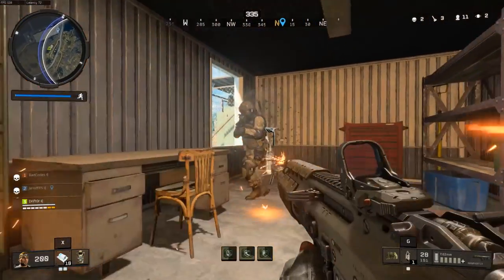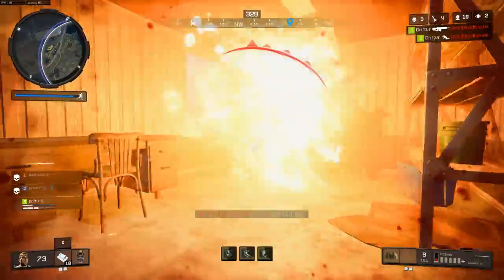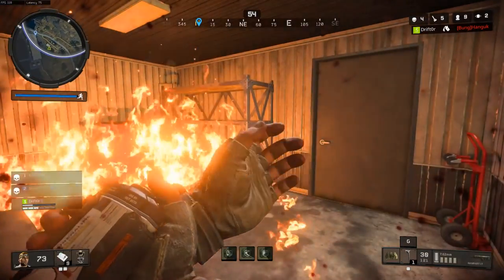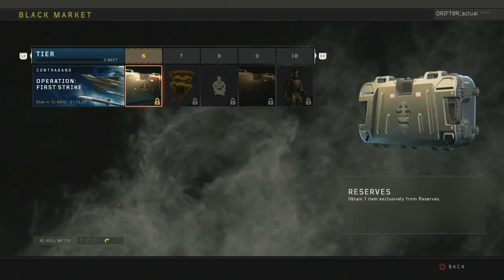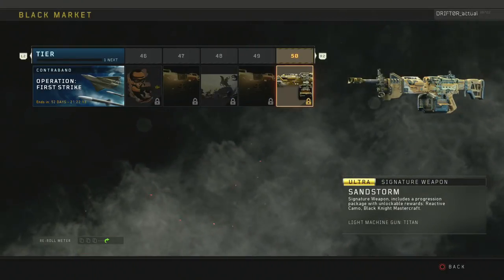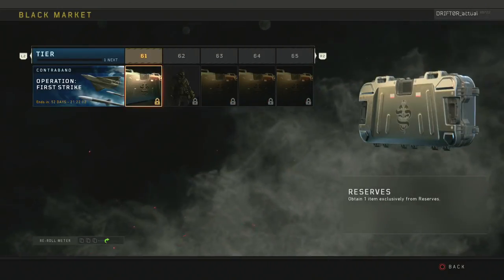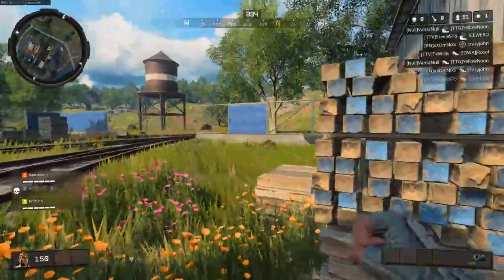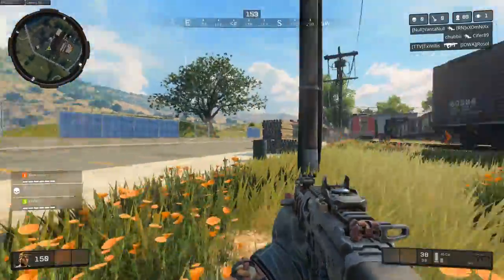The Black Market was added back into Black Ops 4, except instead of supply drops, you progress through a Contraband Stream from tiers 1 through 200. You have about 68 days — roughly two months — to complete it, and each tier unlocks a new reward. The rewards can be tier-specific, such as an emblem, emote, skin, or weapon, or in most cases they're a random case that gives you a random reward. You can get duplicates, but if you get three duplicates, you get to re-roll for a brand new case.